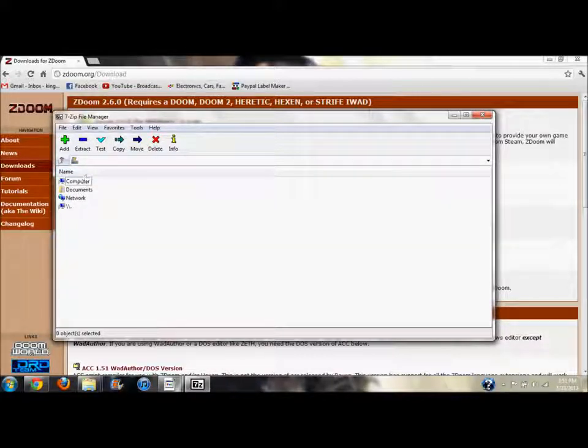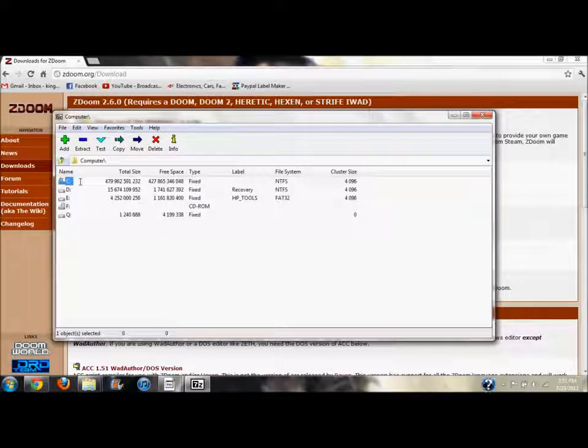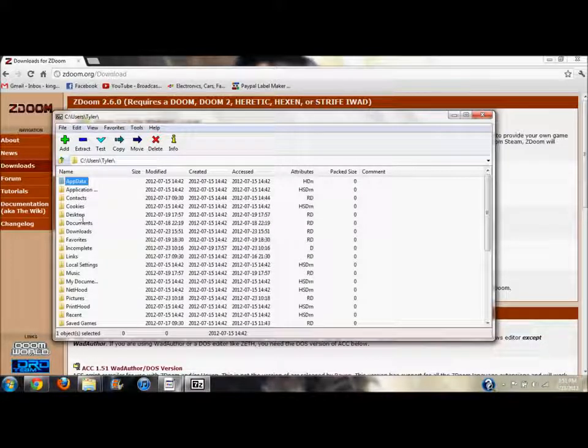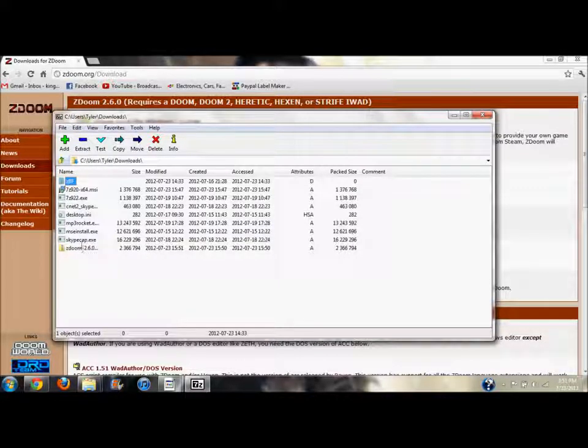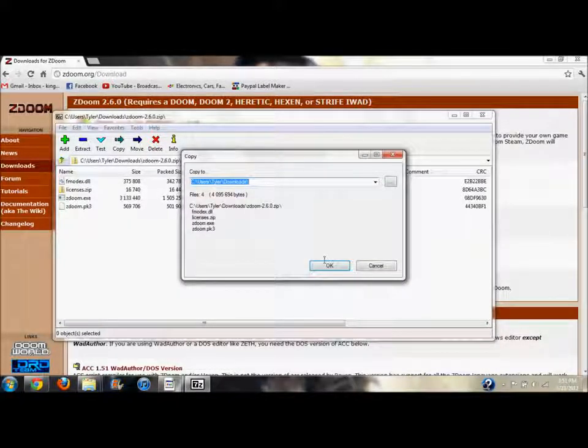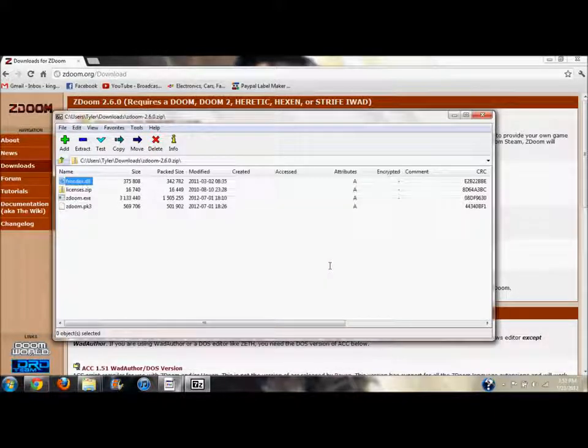Open up 7-Zip. You want to go to your Downloads folder because that's where ZDoom is. Navigate to Computer, then Users, then your username, then Downloads — there it is. ZDoom is right here. Now you want to extract everything: don't select anything specifically, just hit Extract, and it'll extract right to your Downloads folder.